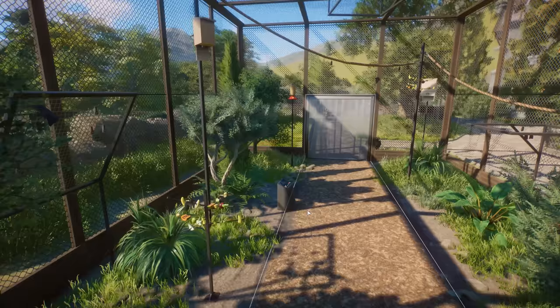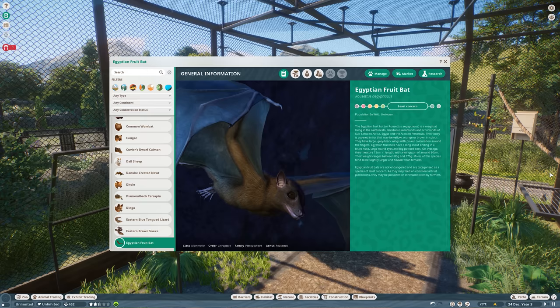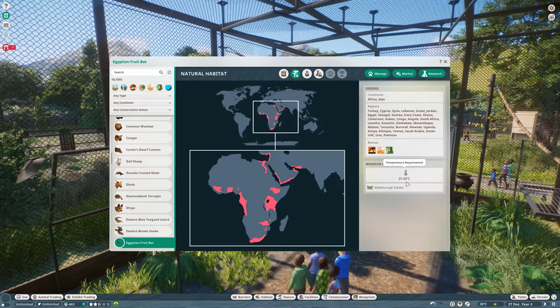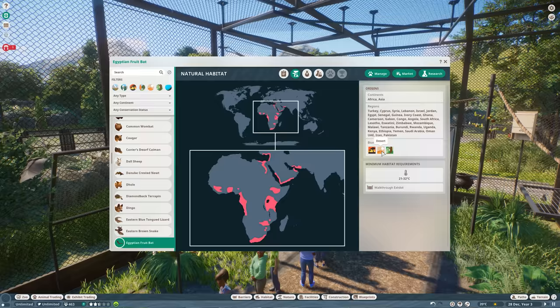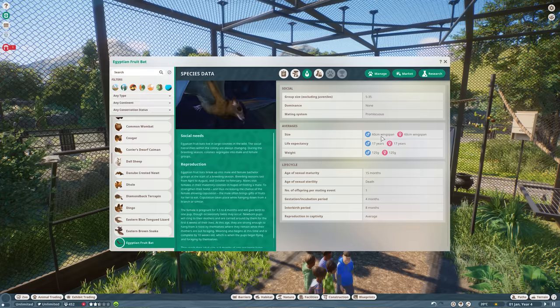Let's have a look at their Zoopedia. The Egyptian fruit bat is least concerned. It lives in Africa and Asia, with temperature requirements for the exhibit. The biomes include grassland, desert, and tropical. You can have up to 35 of them in one exhibit. They have one offspring per mating event. Those are the wingspans, and they can live up to 17 years.